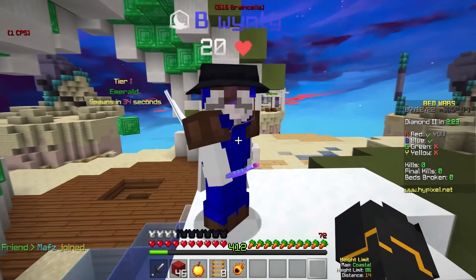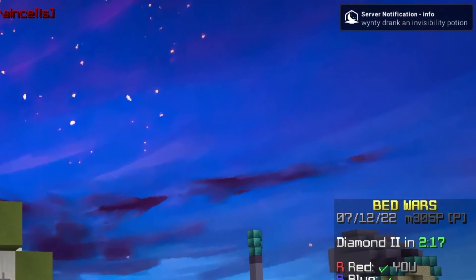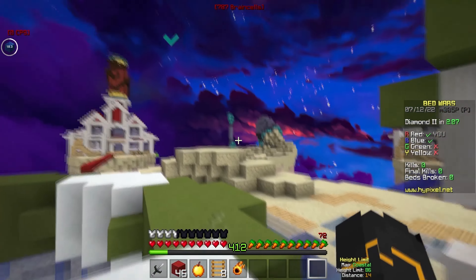The first thing is drinking an Invis pot. So she drinks it — right here you can see that we got the notification. We've got the Lunar cooldowns thing that tells us that she's Invis, and we've got a nice little arrow above her head, which is kind of cool.